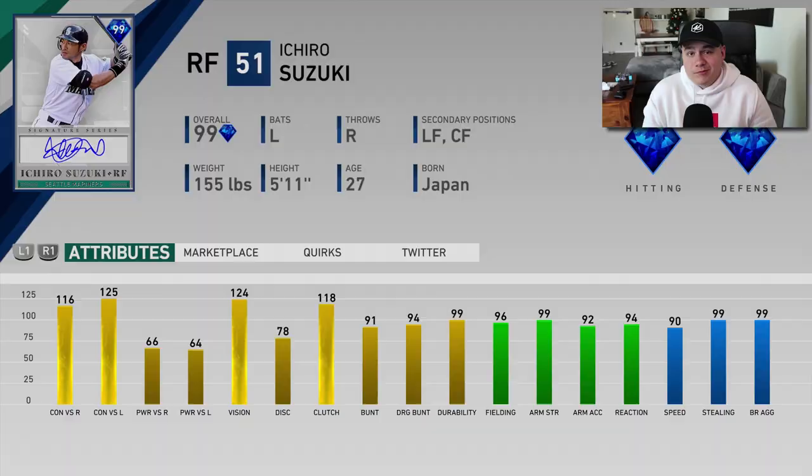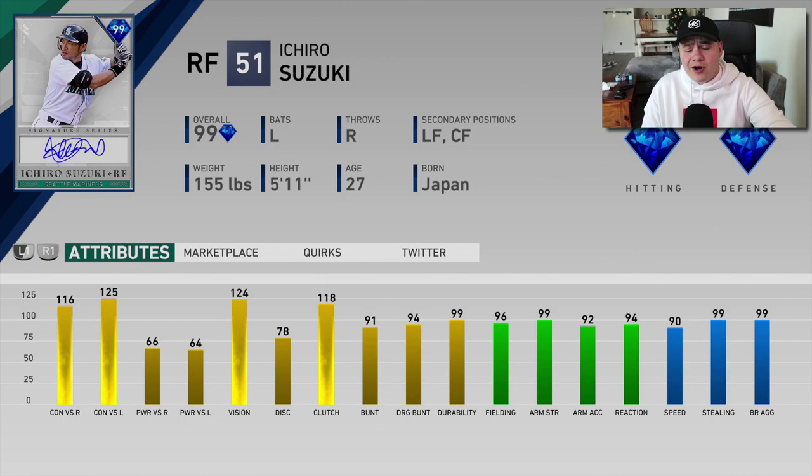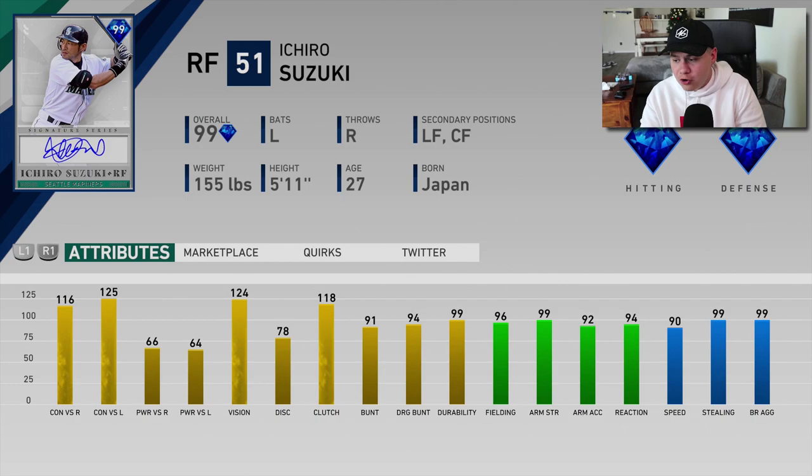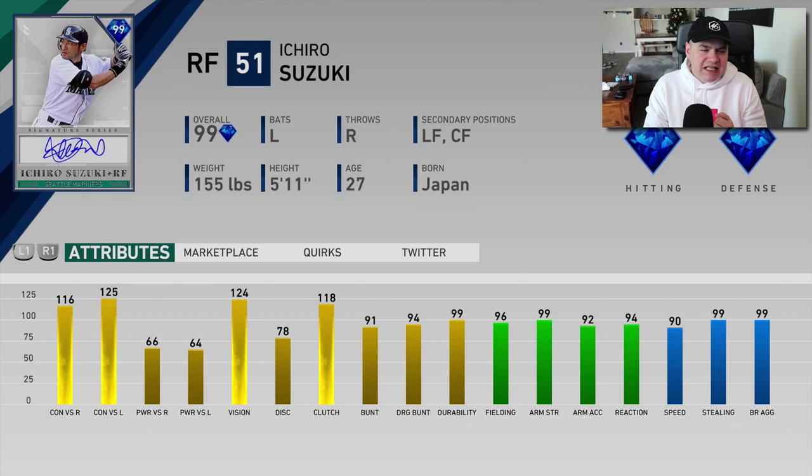Let's get into his attributes. 99 Ichiro looks very intriguing as a possible endgame outfielder. We obviously know what we get when we get an Ichiro card — really, really high contact. This one has maxed out contact against lefties. He's also got 66/64 power, 96 fielding with 99 arm strength — one of the best arms in the game — and 90 speed with 99 stealing. This is just the perfect example of what Ichiro brings to the table: high contact, a small sneaky bit of power, great fielding, great arm, and great speed.